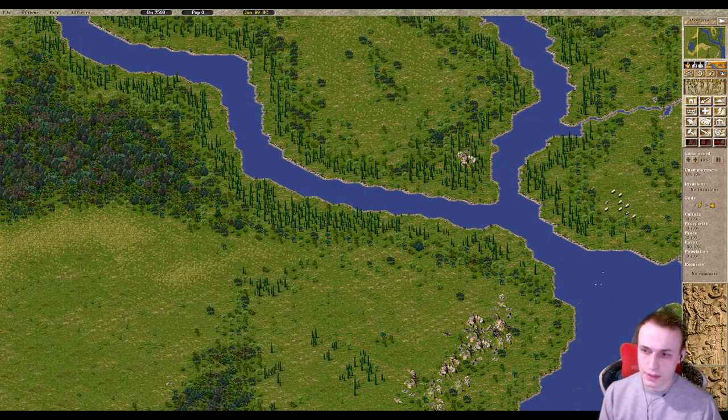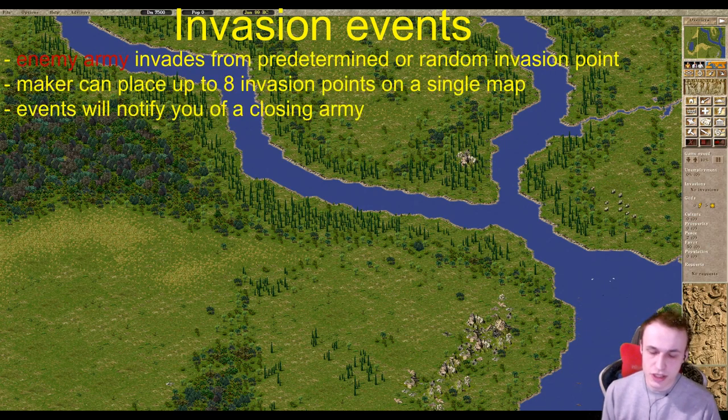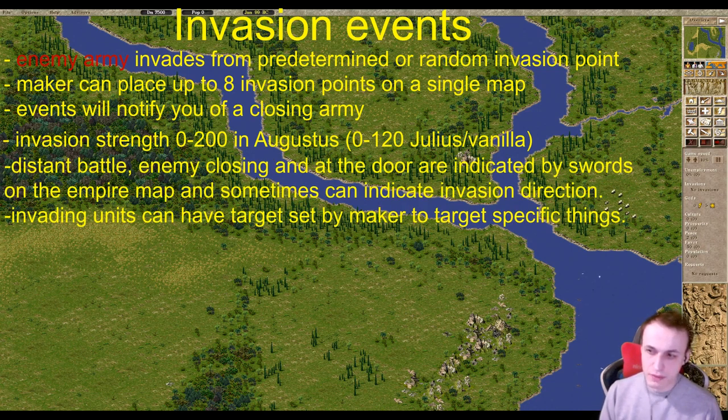Next we need to touch upon army sizes for enemy invasions. The mapmaker can add an invasion — in Augustus it can be from 0 up to 200 men strength, where each strength point equals one man. He can set a date by year, though not by month, so in that year it will happen randomly in a month. If it is a regular attack, you will get notified by events: distant battle means the enemy is a couple of years away; enemy is closing means roughly two years to handle it; and enemy is at the door means the enemy army will attack within a year.